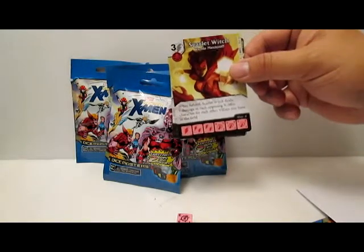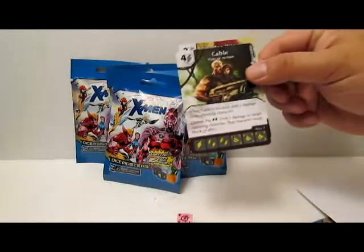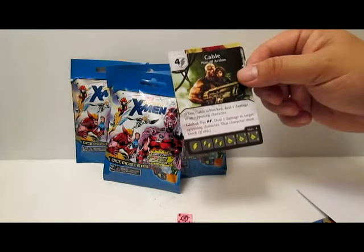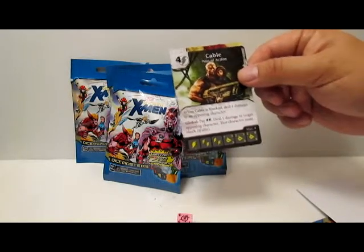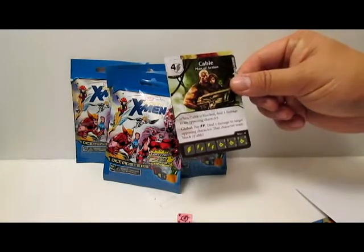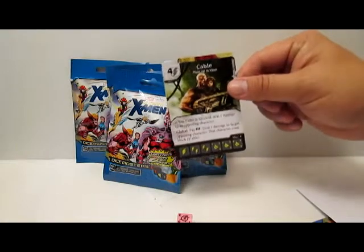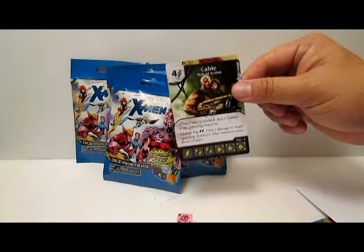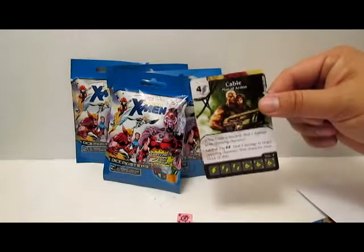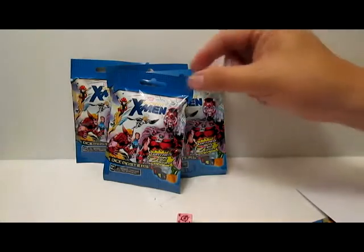I've spoken about Cable a couple of times. My first Cable — four and a bolt, Cable Man of Action. When Cable's blocked, deal one damage to an opposing character. He's got a global: pay bolt bolt, deal one damage to target opposing character, and that character must block if able. So he takes one damage and then has to block — pretty good for removal.